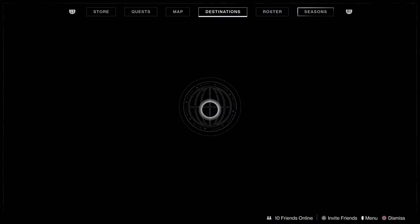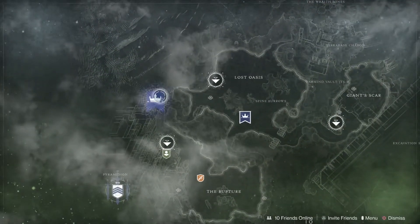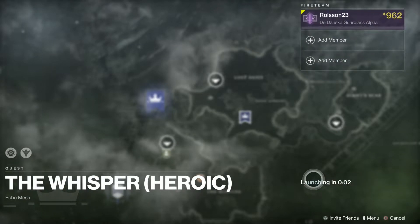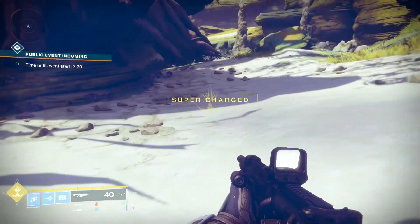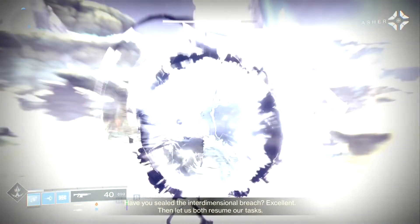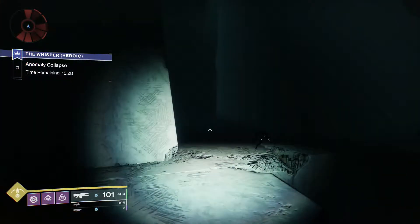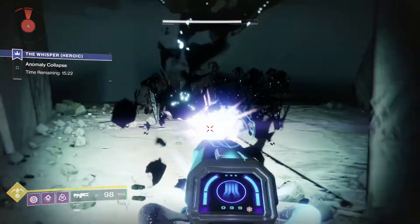Number 2: The Whisper Grinding Spot. This one is maybe the one that I have used the most. It requires you to access the Whisper Mission. If you have already completed that, this is very easy because it is located on the map on IO. If you haven't completed the Whisper Mission — shame on you — but seriously you should really consider doing so. Anyways, you can still do this, but it will be a lot more difficult because you have to start the Whisper Mission from a public event. I'll show you how to get to the grinding spot once you're inside the Whisper Mission in a little bit.